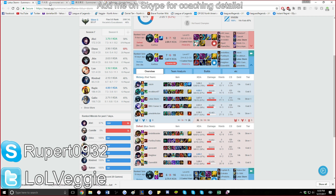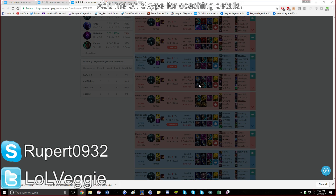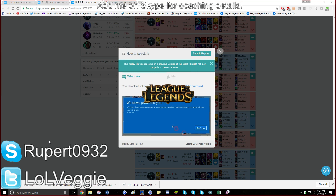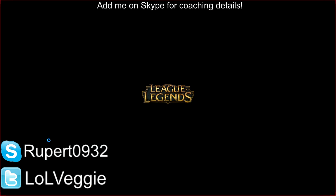The better option would have been to get Zhonya's and then follow up with Liandry's because then you do a lot more burn damage against tanks like Renekton. Your better option is to group a lot more during team fights. If you're not going to group and you decide to split push, use your Teleport for flanks more — because you haven't accomplished anything out of the split pushing. You shouldn't be using Teleport to get back into lane when you could just walk there.